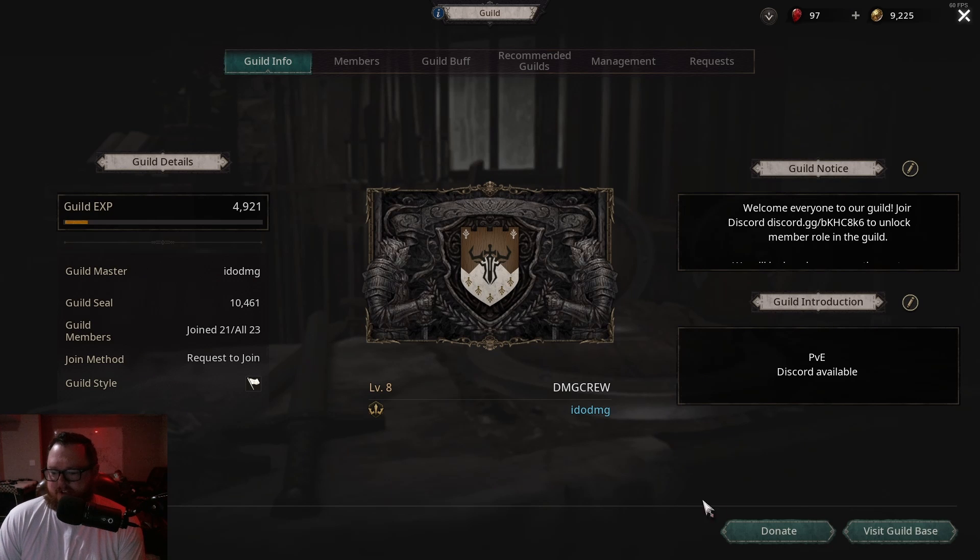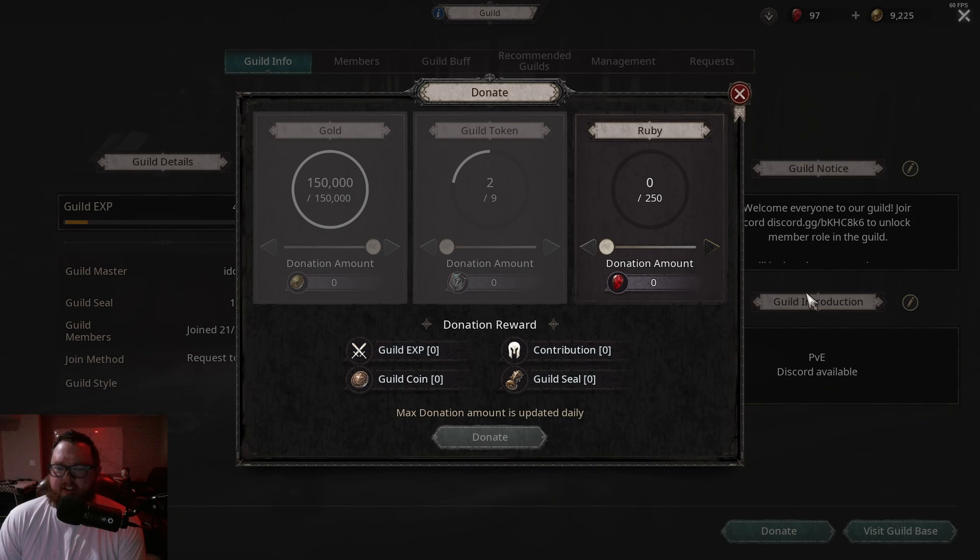Once you've joined a guild in Undecember, come over to Guild Information and click on the Donate button. This is massive — you want to do this daily. Donate as much gold as you can, guild tokens, and rubies if you can swing it. Rubies level up the guild the most in my opinion.